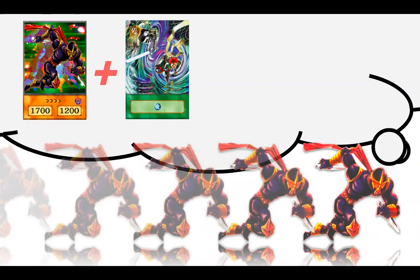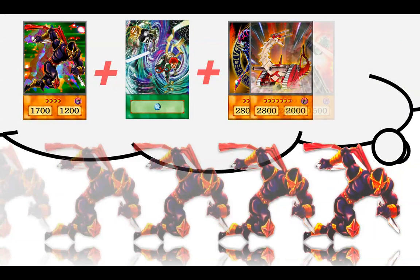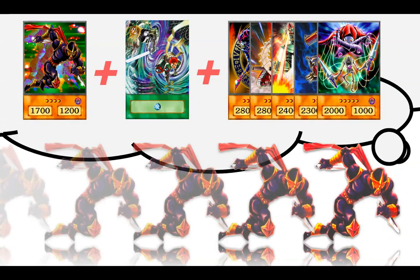Obviously I just want to abuse his effect. You combine Strike Ninja's effect with D-Fusion's effect, and then you bring back the best dark attribute monsters in GOAT Format — Dark Magician of Chaos to get a spell back, Fusilier for a 2800 beat stick, Jinzo, Blowback Dragon, and Marionette. We cheat them out using Reasoning Gate, and Strike Ninja adds crazy consistency across the entire deck.